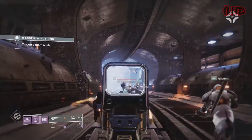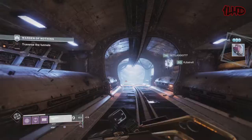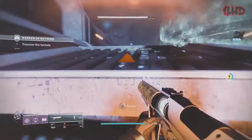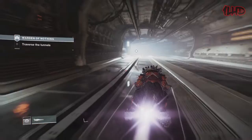If Bungie removed Dragonfly Spec and gave its benefits directly to Dragonfly, both perks would be amazing options and we'd no longer be stuck with a solid perk and its less powerful multi-elemental version. Bungie could also simply remove solar damage as one of Dragonfly's options, since solar Dragonfly and Firefly are essentially the same. Based on how things currently stand, I don't think Firefly and Dragonfly should coexist — but if changes were made to give them more differences, I wouldn't have a problem with both being in the game.